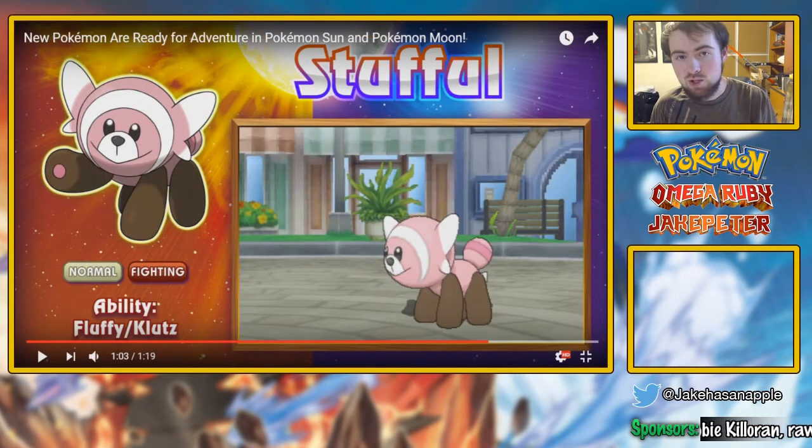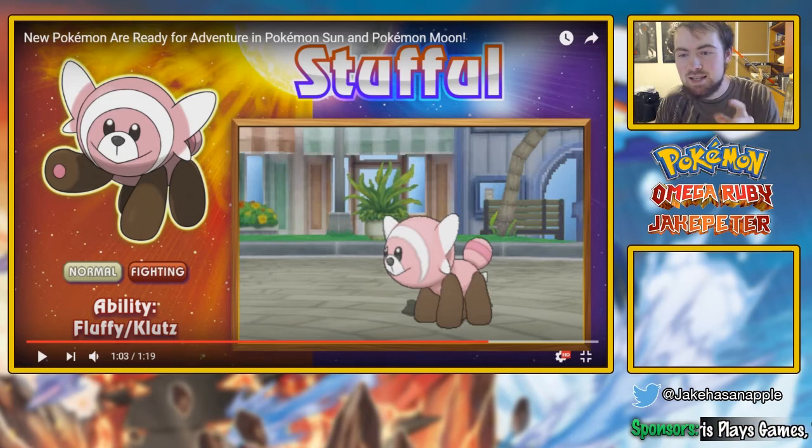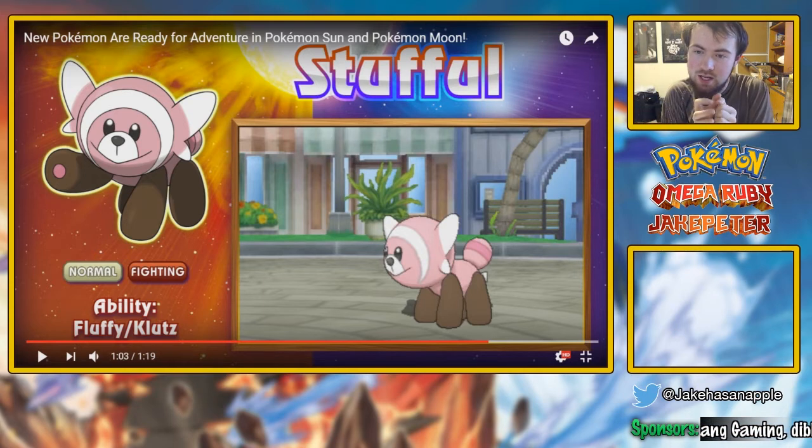And then here we have Stufful, who is a normal and fighting type. This is actually the Pokémon that comes before Bewear. So I'm thinking this is such a cutesy little Pokémon, although the head definitely looks a little too round for me in that side view, but overall it's cool. It takes the whole Bewear thing and makes it into a cute little tiny creature, kind of like a cat, so it makes you want to think it's cutesy.